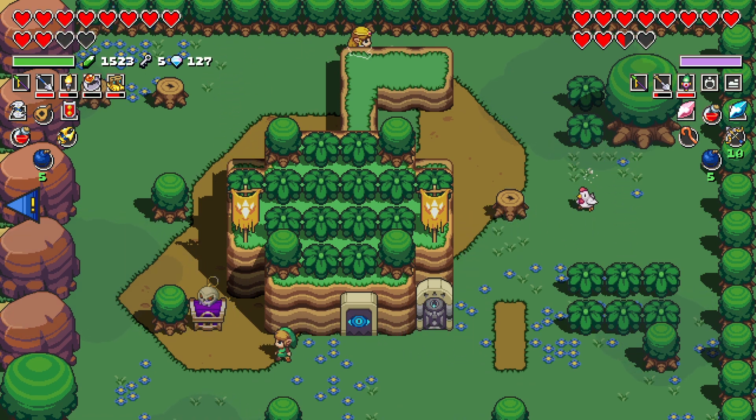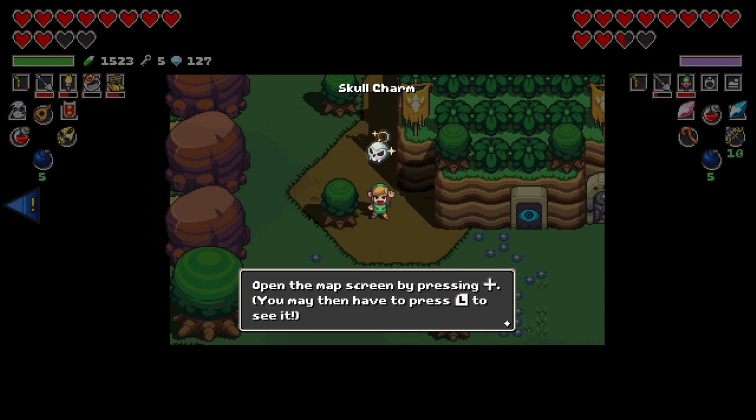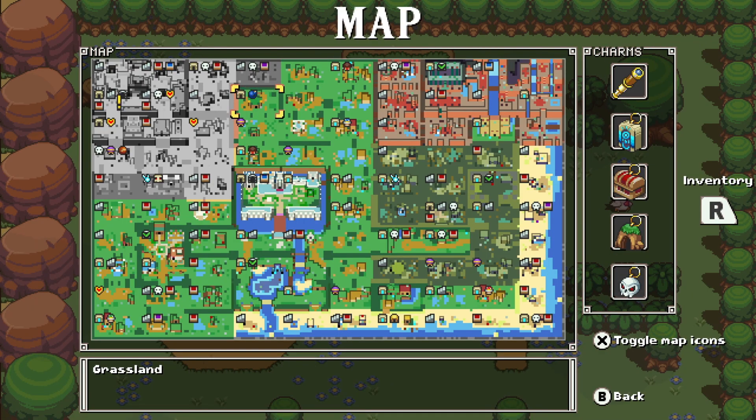A Skull Charm — mini bosses you haven't beaten yet will now be revealed on the map. So basically they're tempting us to 100% it. There are a couple we haven't done — there's a mini boss up here and another one here. I thought we had pretty much cleared everyone out. That's good for cleanup episodes — but we're not doing cleanup yet, just making forward progress.